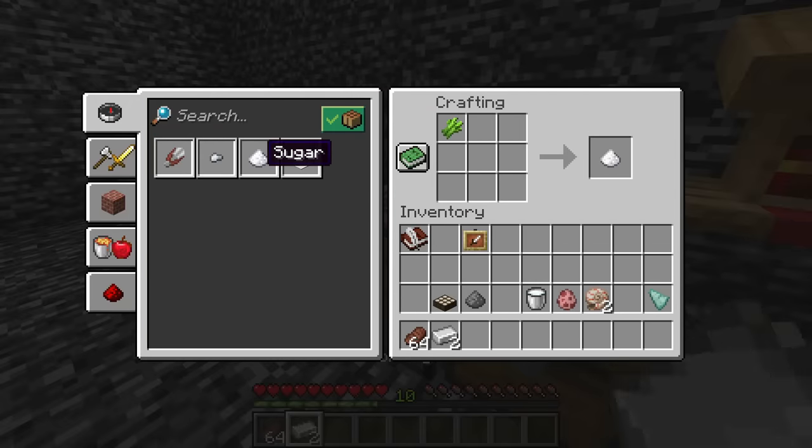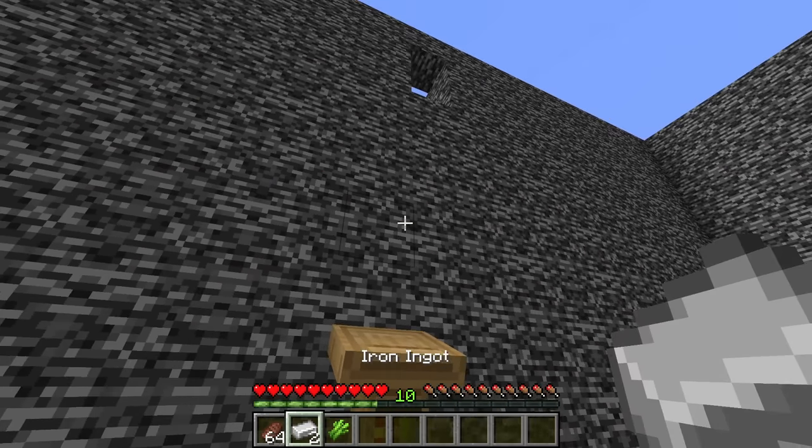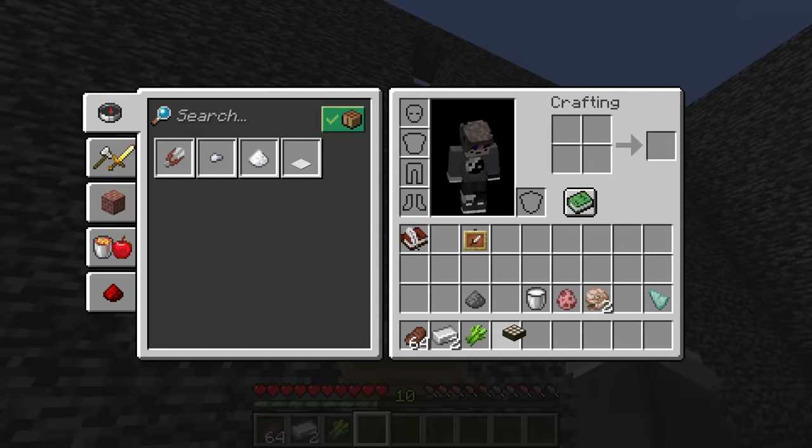I needed six blocks to pillar out and I currently had four of them. I went into the crafting table and switched the guy to show craftable to see what I could make. It definitely wasn't much — I could make shears, iron nuggets, sugar, or a weighted pressure plate. None of these options were too appealing, and to make matters worse, they were all irreversible except for the iron nugget.